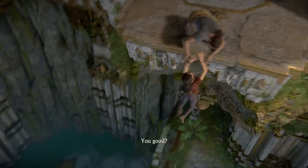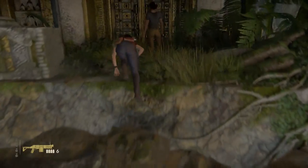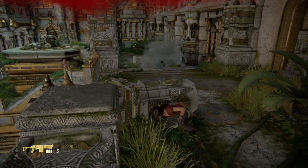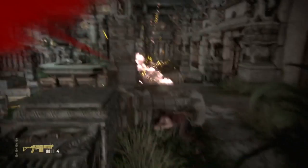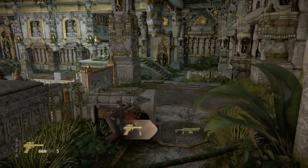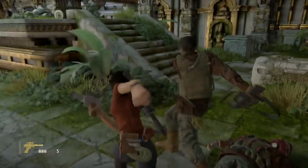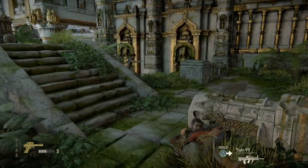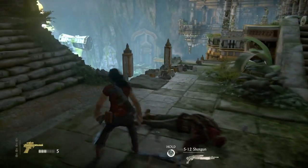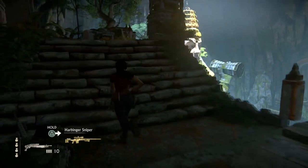One of these days one of the Uncharted characters will actually die from a fall — one of these days. Anyway, it's fight time. There's really no perfect way to handle this area. We're going to stay undercover, take off enemies one by one. Whenever you can, go for melee attacks. One of these guys has a sniper rifle which we can use to get rid of the guy with the RPG — that guy's annoying. I just need to find the sniper in all this mess — there it is.